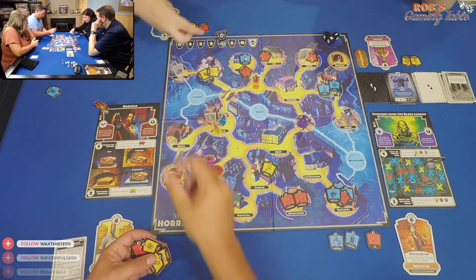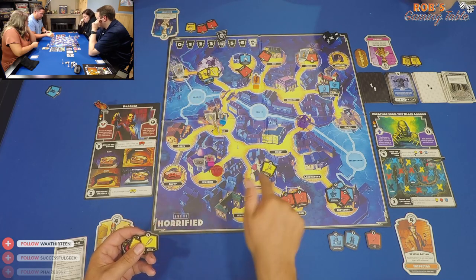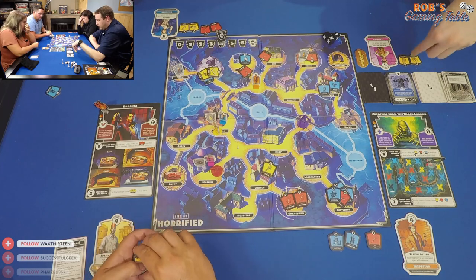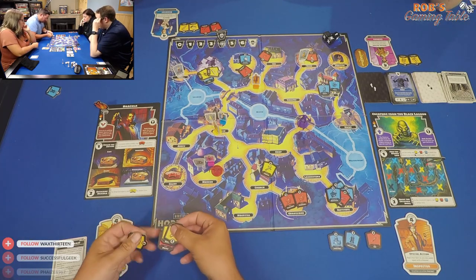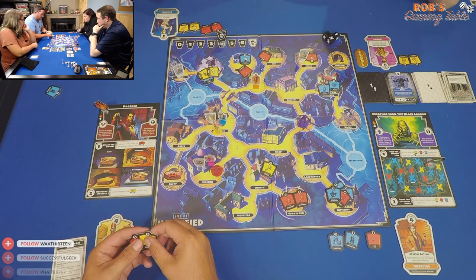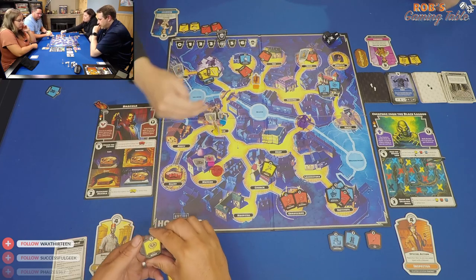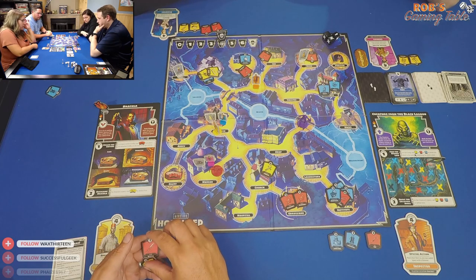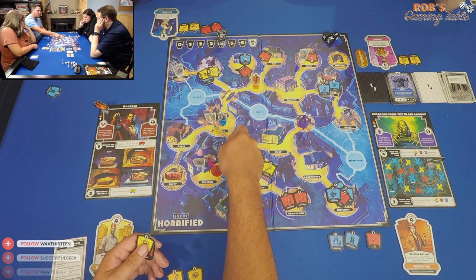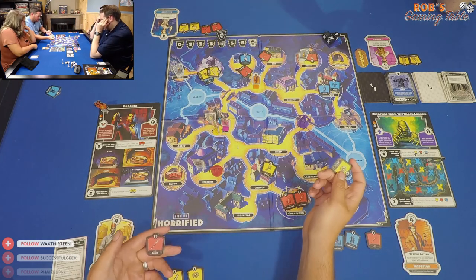The group finalizes strategy for the final push. Mel can use Conduct an Investigation to pull heroes together and facilitate a yellow item trade for the Dracula kill. Nick has seven yellow power and considers sharing with Ashley who has items too. The plan involves smashing the last casket, then using Ashley's special ability to teleport to Dracula's space and spend six-plus yellows to defeat him for the final monster kill.